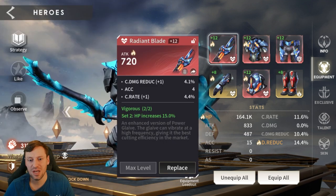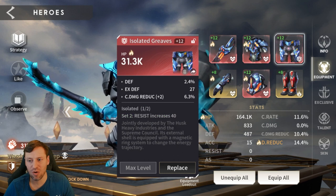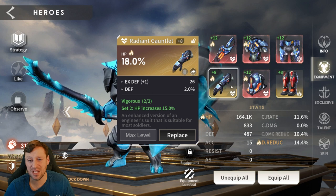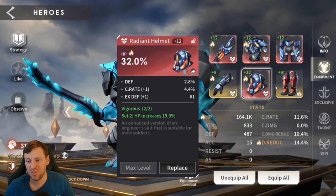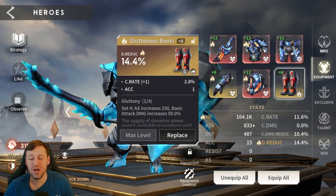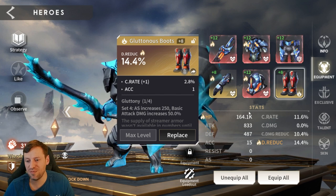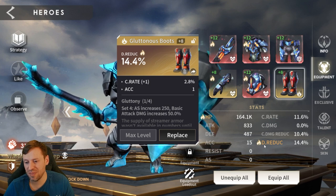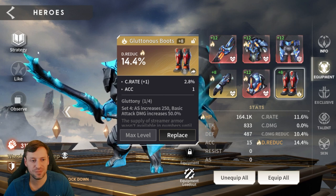Going through every piece: 31k HP on one piece, 18 on the gloves, 32 on the helmet, and some damage reduction on the boots as well — really nice. Total stats: 164k HP, 487 defense, and 14.4% damage reduction — round it up to 15.